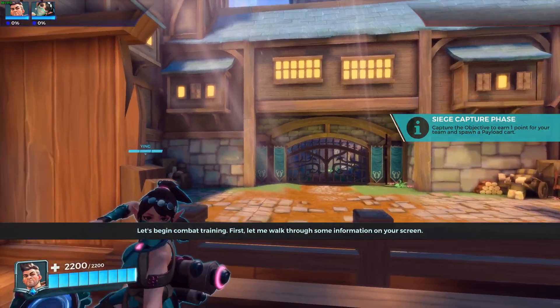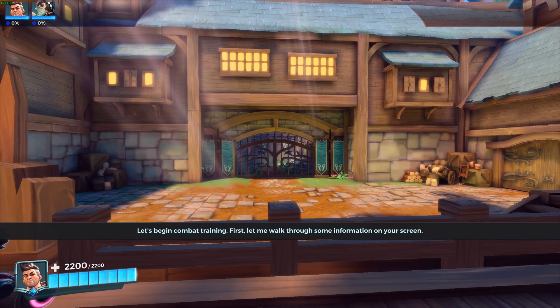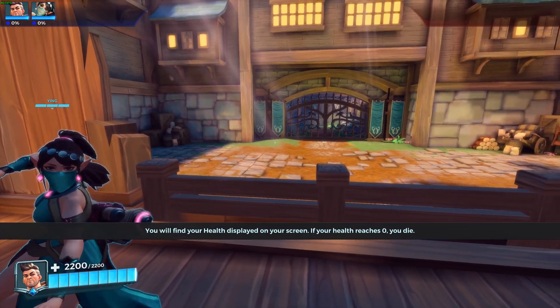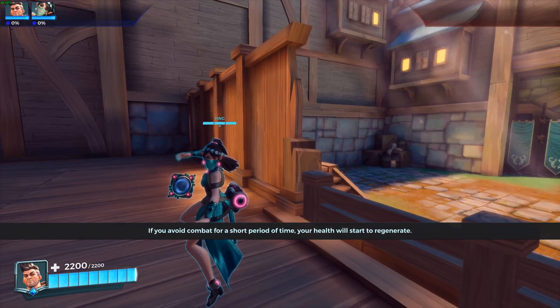Let's begin combat training. First, let me walk through some information on your screen. You will find your health displayed on your screen. If your health reaches zero, you die. If you avoid combat for a short period of time, your health will start to regenerate.